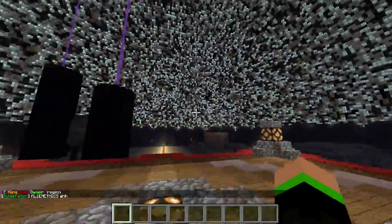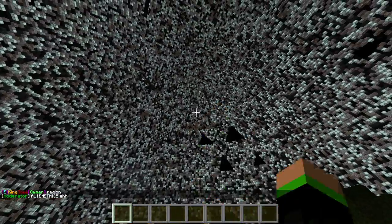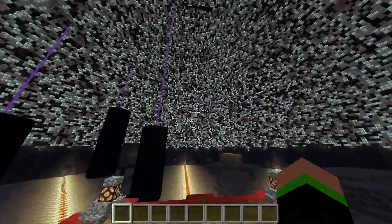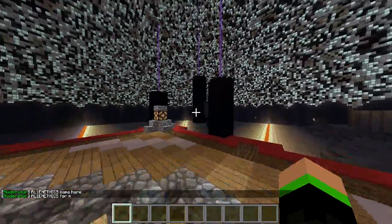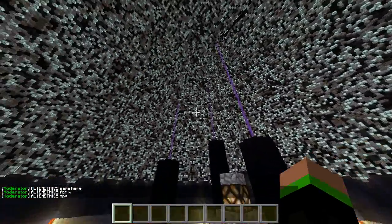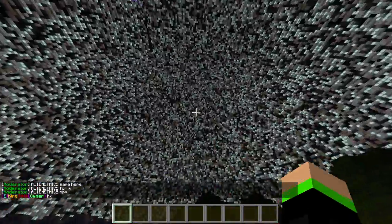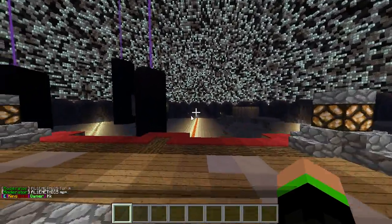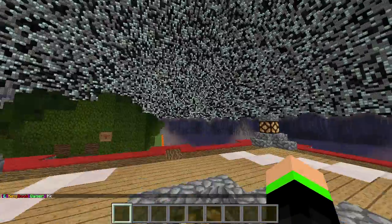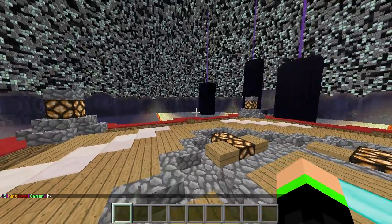I recommend putting your brightness on moody when you come in here, because when it's nighttime you can PVP and it just looks so cool — especially with the pillars in the end biome. It just looks really cool especially at night with your brightness down to moody. If you don't want to do that, it still looks pretty good at full brightness too.